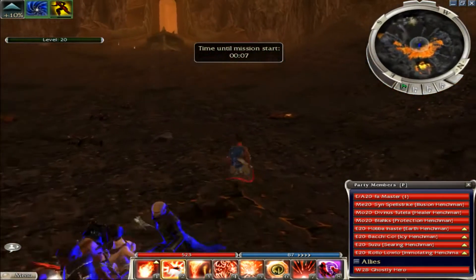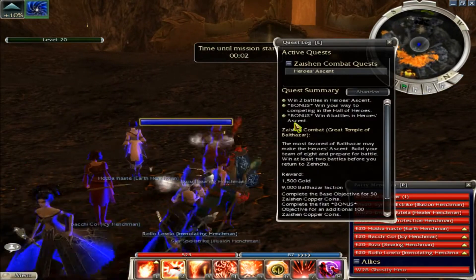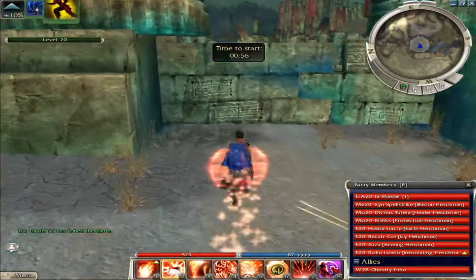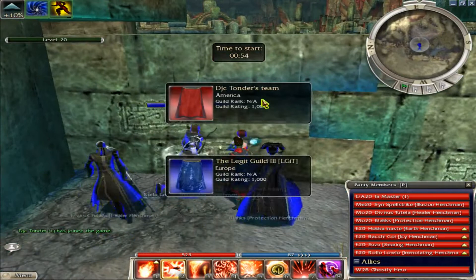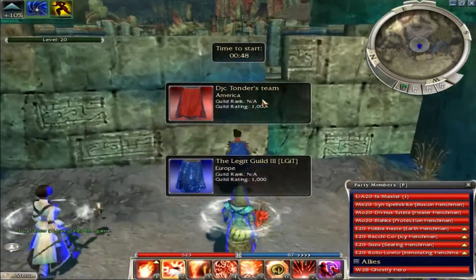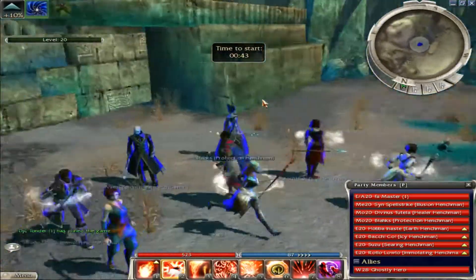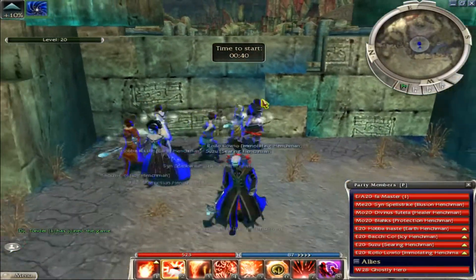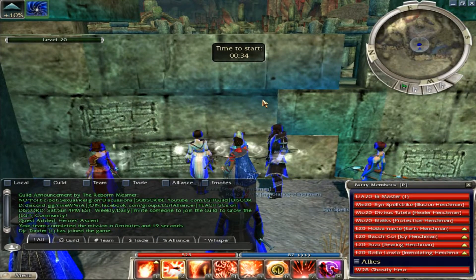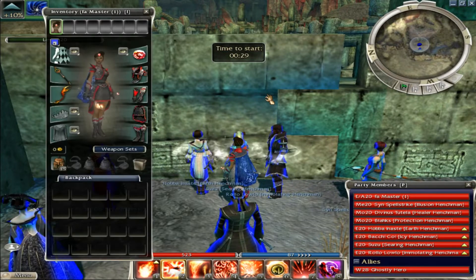This is a pretty easy way to get Z keys — just do it whenever the Z combat is in Heroes Ascent. For the first five games you can win three rounds and you'll also get a hero strong box. I don't think the hero strong boxes are really that good, but if you want them you can do that. You get five of them a day, so if you already do the hero farm box farm, you can pick up this quest and get additional Z keys on top of that.